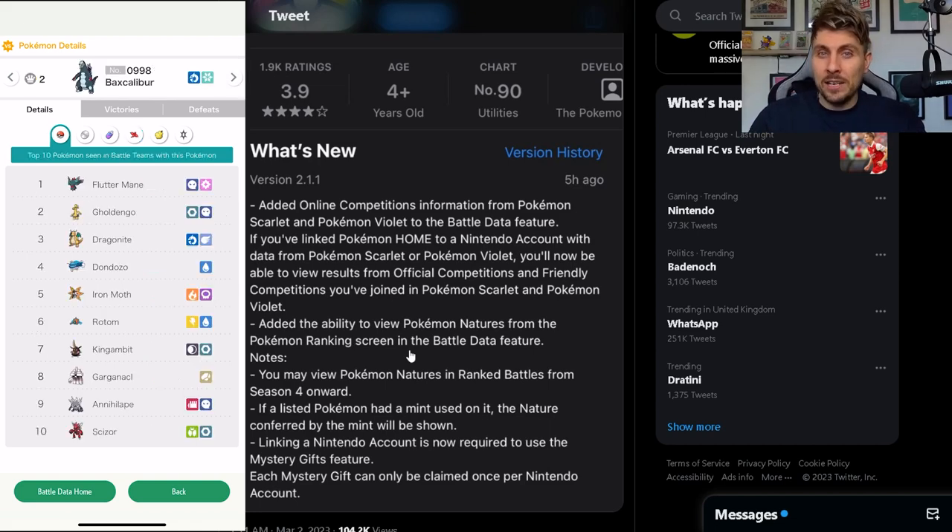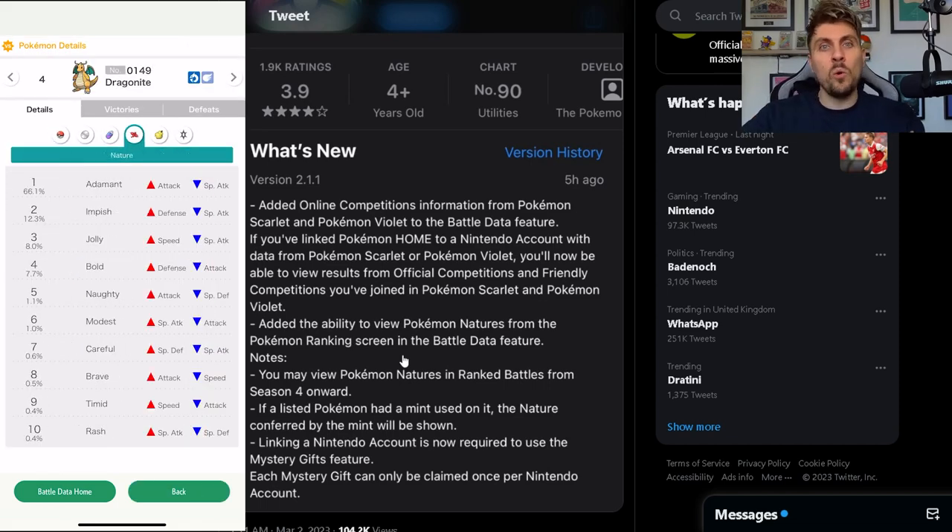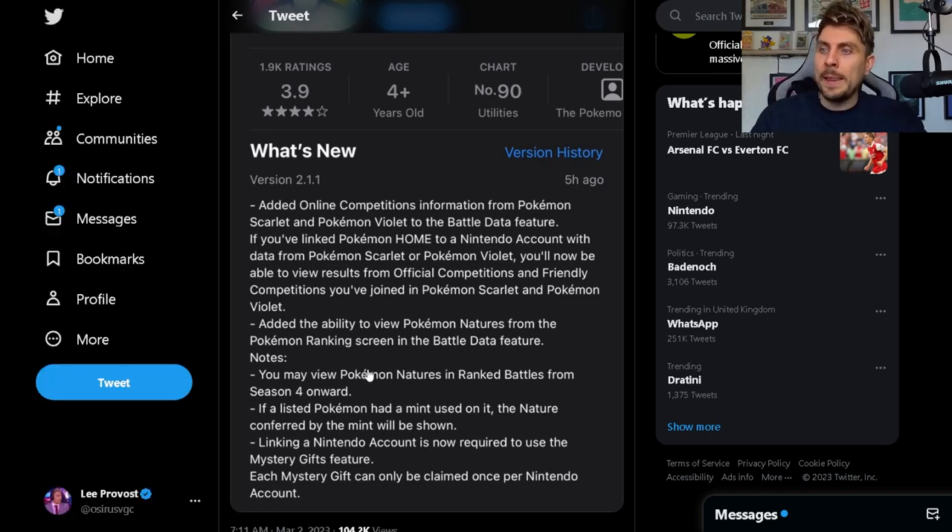Previously, natures weren't shown — you could only see items and move sets. Now you can see all of the natures in the battle data, which is really good information if you want to check out what other people are using or what the top tier Pokemon are running.